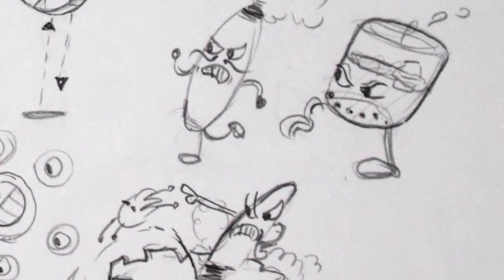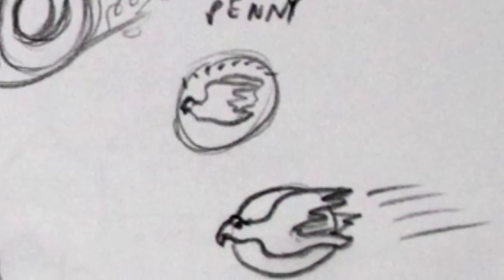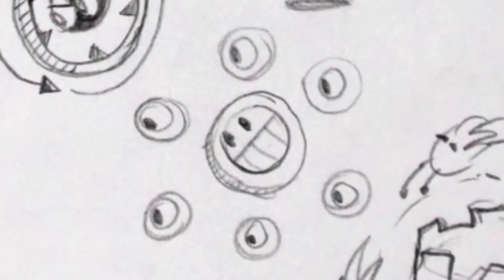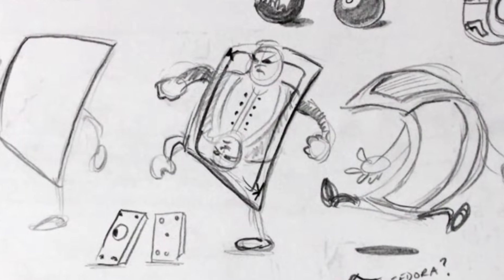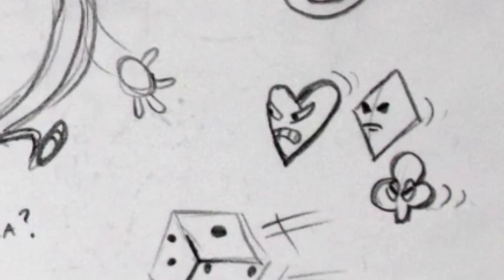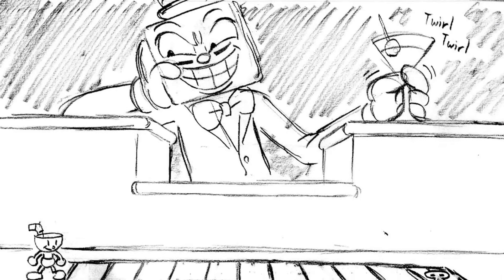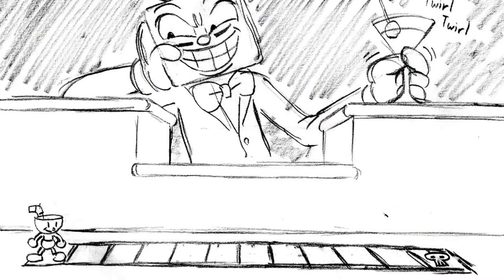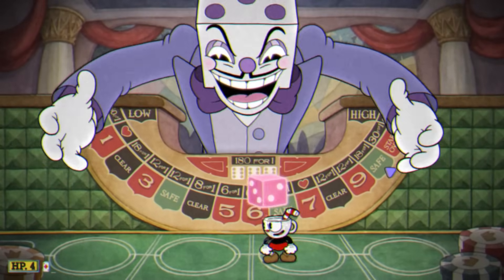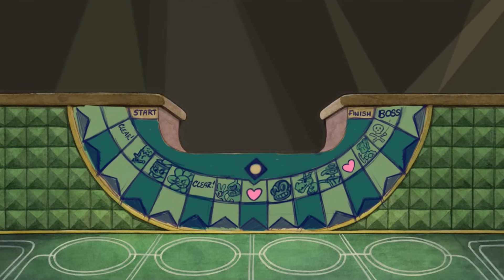We also got sketches of early ideas for mini bosses, including bosses that made it into the final game like Chips Bedad, Pip and Dot, and Mr. Wheezy, alongside scrapped ideas like a penny attack, a weird happy face eye thing, a rolling wheel from a slot machine, and the previously discussed scrapped King Card from the card boss fight, along with card suits. Another sketch shows a version very similar to the final design but with a different board that Cuphead would actually walk on.